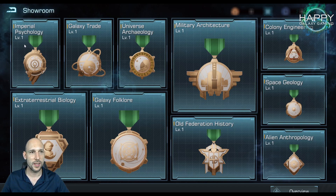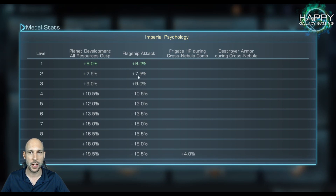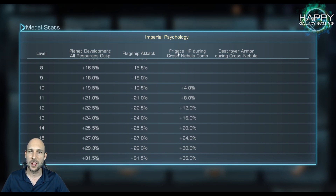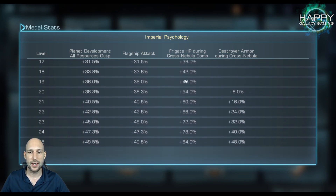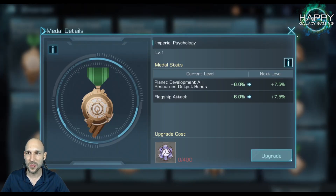In the showroom, we can see different medals. This is what they talked about with the memory cubes — with 400 memory cubes I can upgrade one. At the moment it gives development on all planet resource outputs: 6%, and the next one will be 7%. It also has flagship attack. You get a small information panel showing how these develop and when additional bonuses come in — for example, Frigate HP during cross nebula combat and Destroyer armor during cross nebula combat. That's the Galaxy Summit medal, and these things get really, really high — 84%.